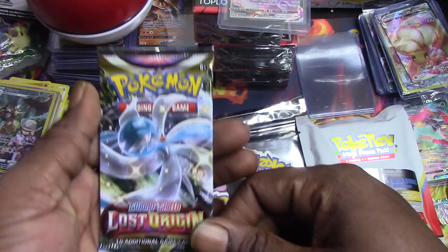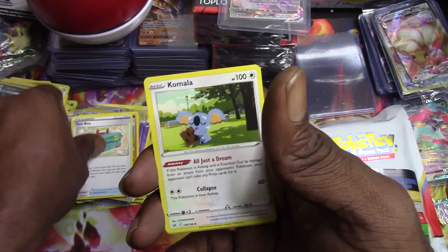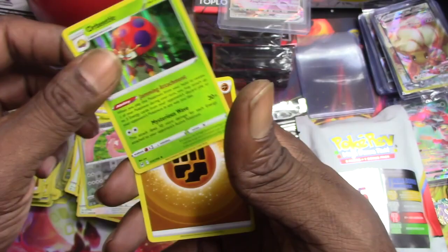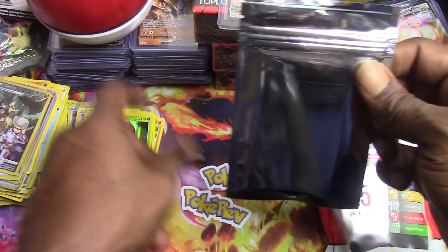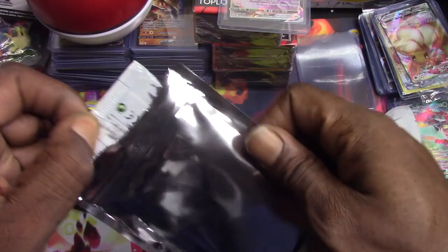One two three - okay glass. Oh no, the regular sword and shield. Here we go - Karamantai toolbox, Comfey, Aipom, Roselia, Gummy, Meditite, Squawkabilly - Lickitung reverse holo and an Araquanid holo rare. And let's go silver pack guys, let's go silver pack! Let's see what we got in here.